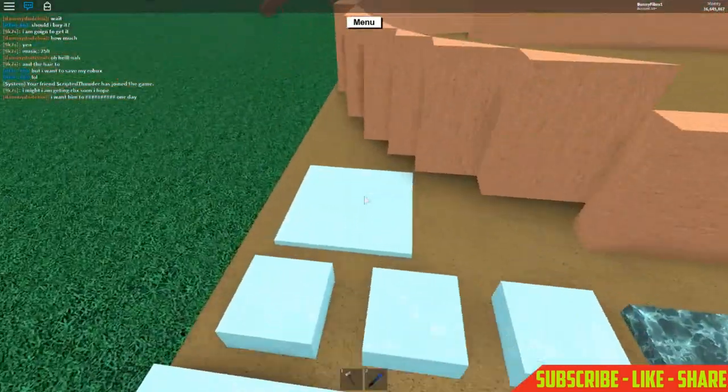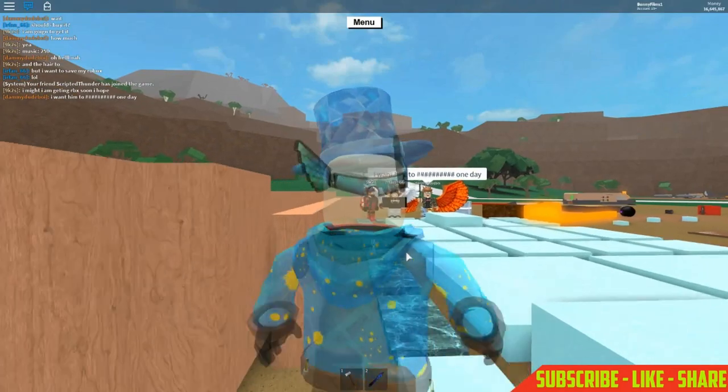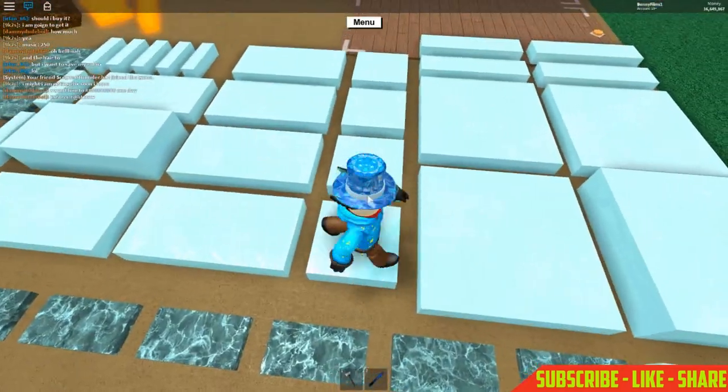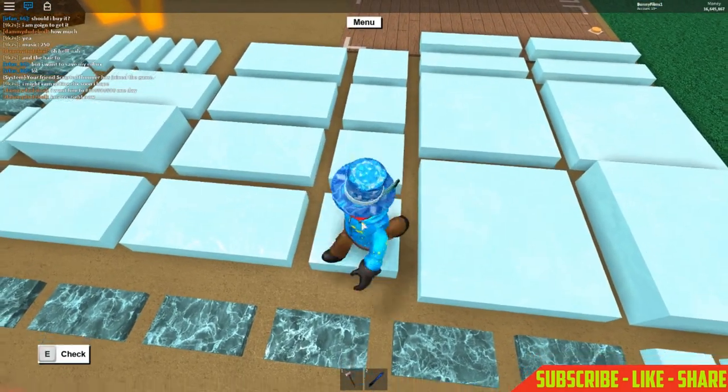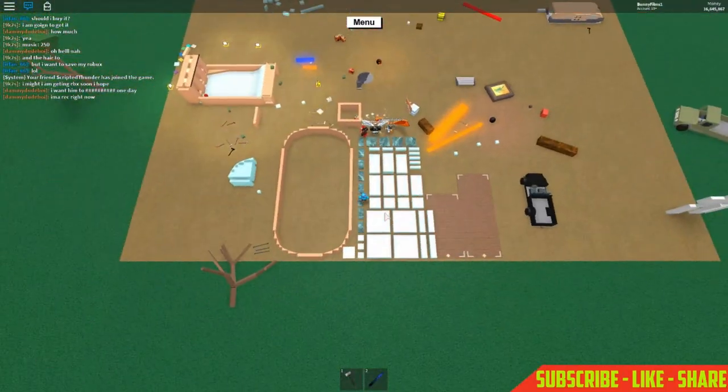Make sure you get tiles, not floors — they are different things. A tile is low-profile, while a floor is much larger. Notice the difference, then let's continue on with the list.